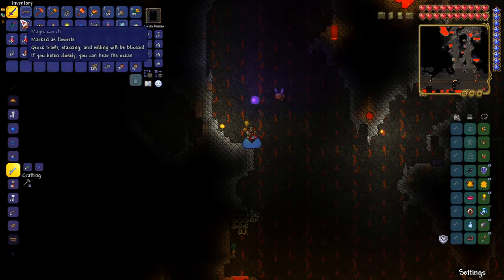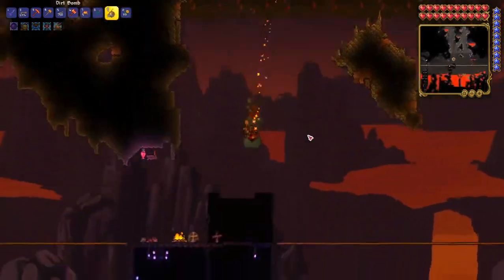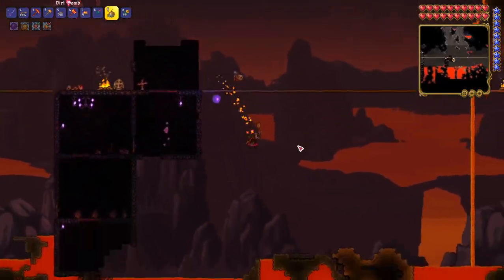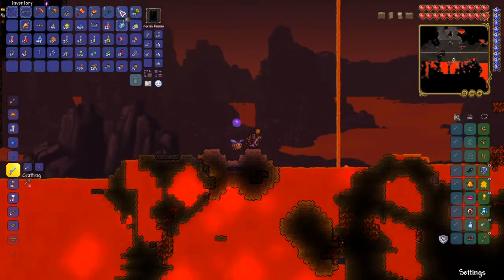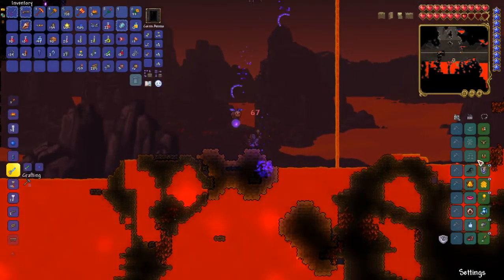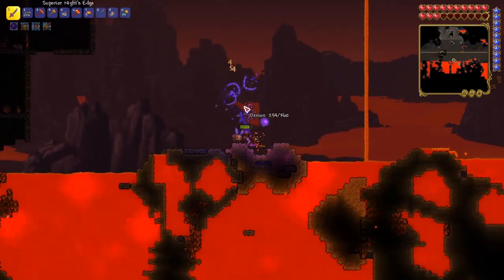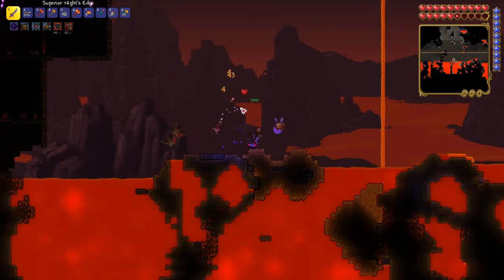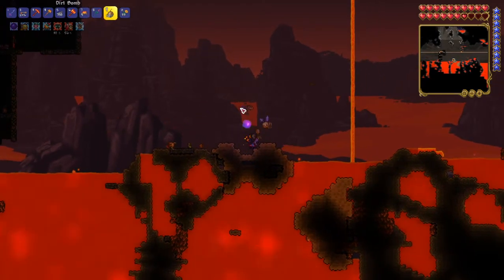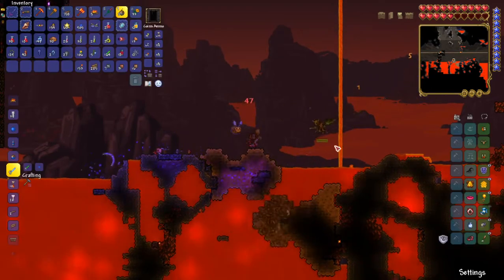Alright, so we'll get our three things that we need right up here. As you guys know, there's a lot of lava in the Underworld — that's what the Dirt Bomb does. You can also make a sticky version, so it will stick instead of bouncing around.